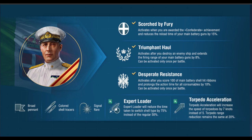He also has a special boost to captain's skills: Expert Loader, which allows you to reduce switching shell type by 75% instead of 50%, and Torpedo Acceleration, which increases the speed by 7 knots instead of the normal 5 knot increase. He's a very solid looking captain.